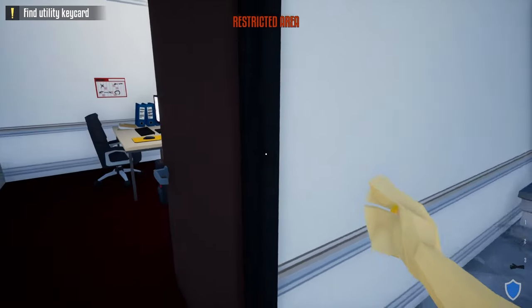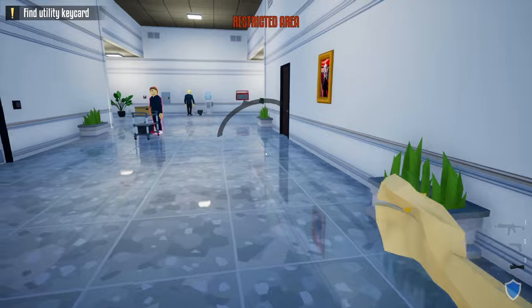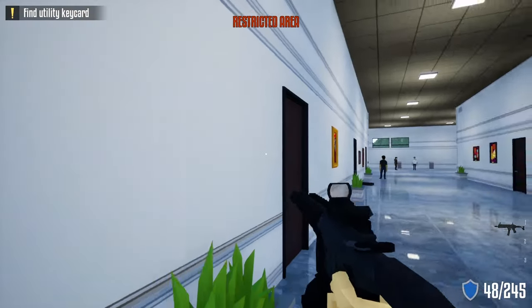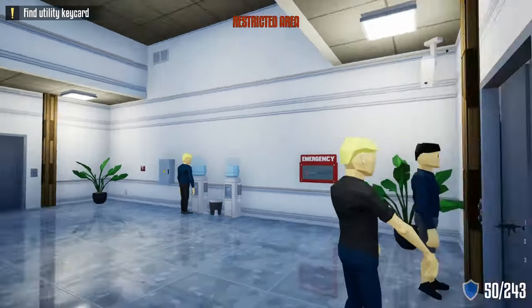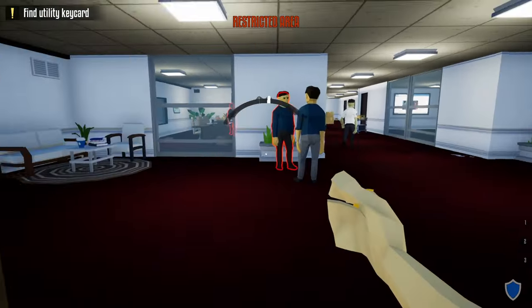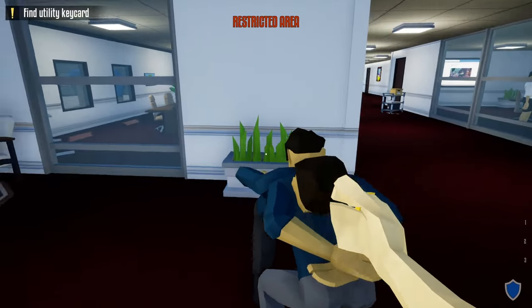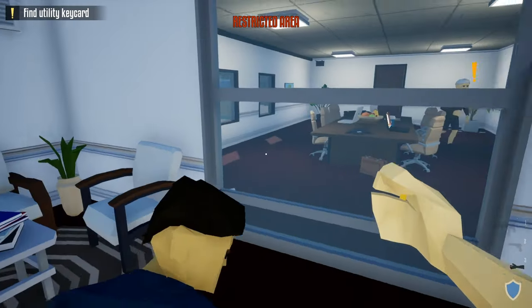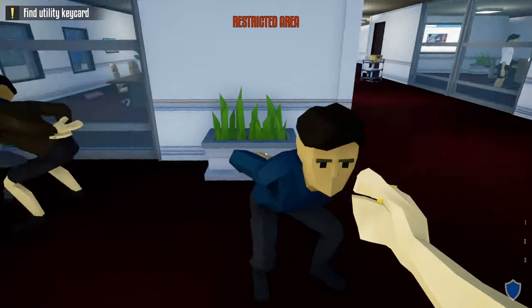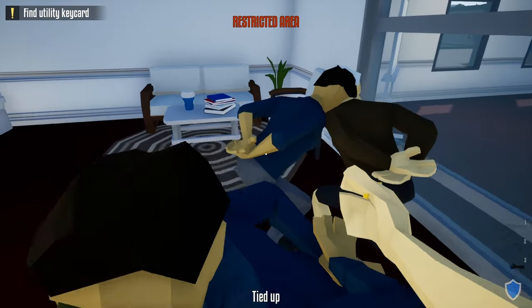Once he passes, close this door — make sure none of the civilians see us. Take your gun and shoot this camera; no guards should worry about it. Head up these stairs, tie up both civilians, and push them so the civilian inside will see it and come to investigate. Tie him up, then push all the civilians into this corner away from the camera.